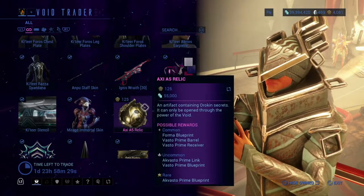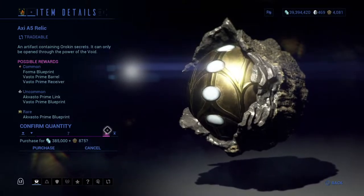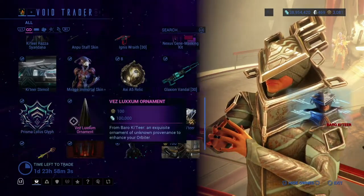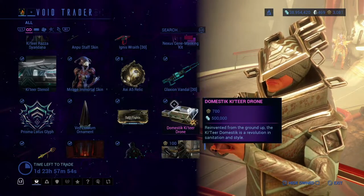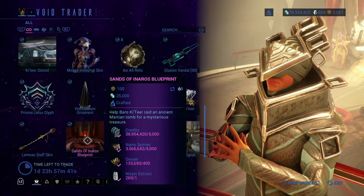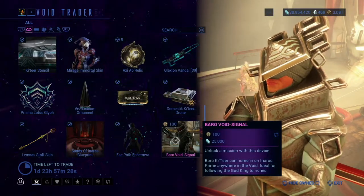Kater Stential, Mirage Immortal Skin, and Axie A5 Relic — I kind of want to pick up some of these, not because I need any of the Vasto or Act Vasto, but I don't have many Axie Relics. Galaxion Vandal Prisma, Lotus Glyph, Vez Luxium Ultimate, Split Flight, Domestic Drone, Lemus Death Skin. Sands of Anaris Blueprint — this is how you get Anaris; the Void Trader will always have Anaris on all platforms. Fade Path Infirmary, because this is how you get it on console. And the Vorrow Void Signal, which he will always have on him if you come to him with an Anaris Prime equipped.